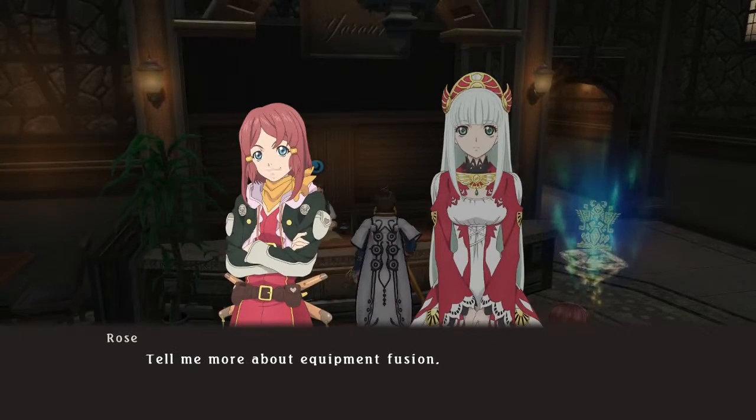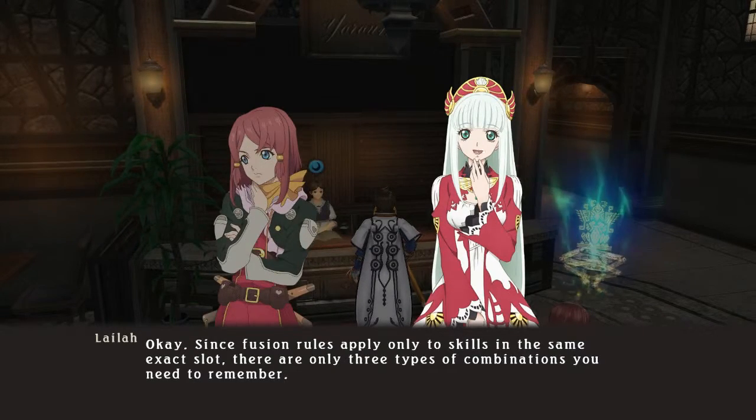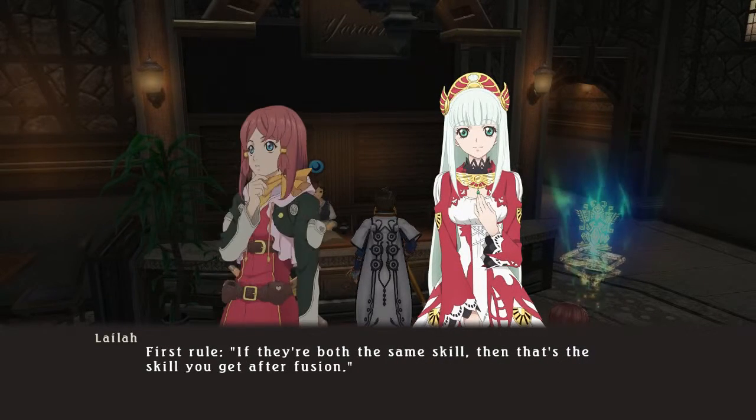Tell me more about equipment fusion. Since fusion rules apply only to skills in the same exact slot, there are only three types of combinations you need to remember. First rule: if they're both the same skill, then that's the skill you get after fusion. Simple enough.